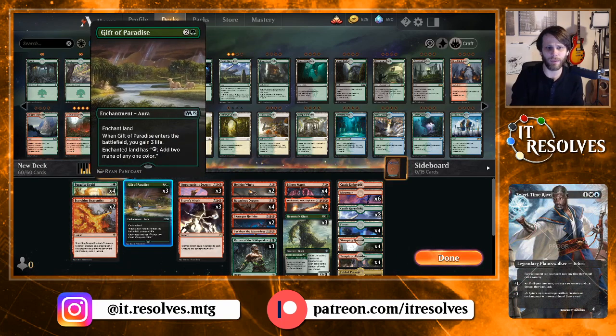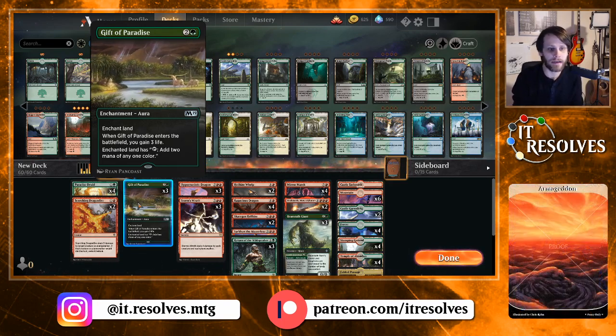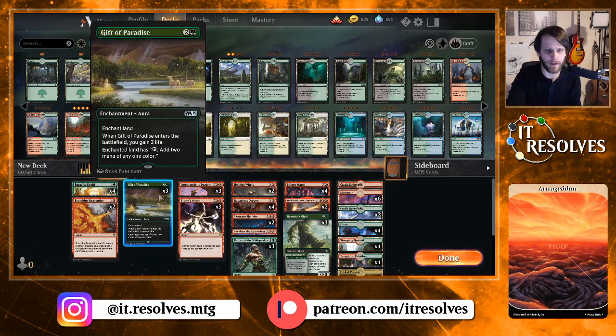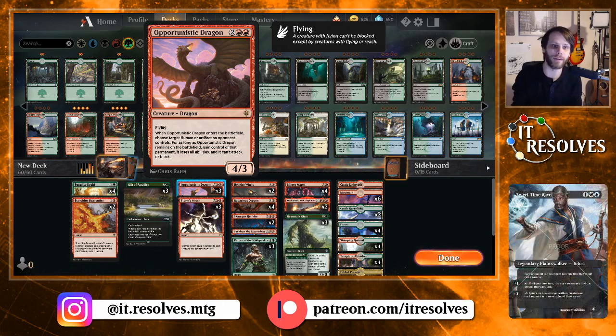Three Gift of Paradise — again, a way to keep us in the game in the early part against aggro decks, but also ramp us into our Mirror Marches and our big dragons. Opportunistic Dragon — I've never played with this card very much, but it's really nice because it's an early game flying evasive threat and also gets to do some cool stuff. Pretty excited to kind of play around with this.